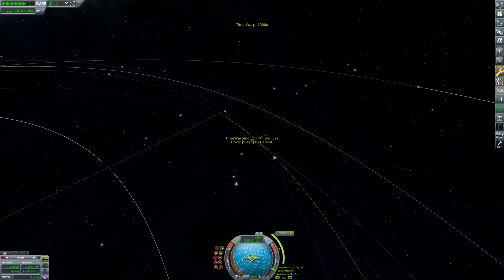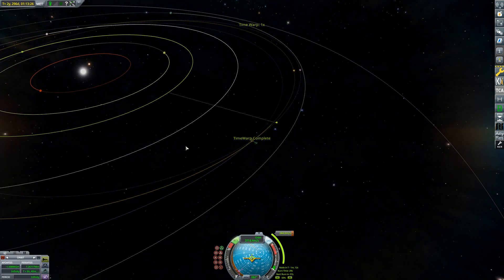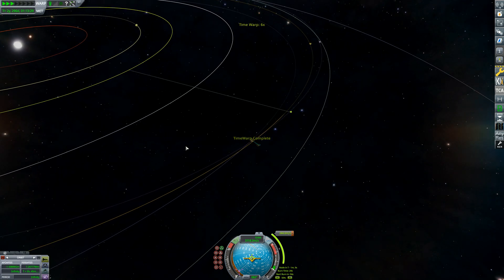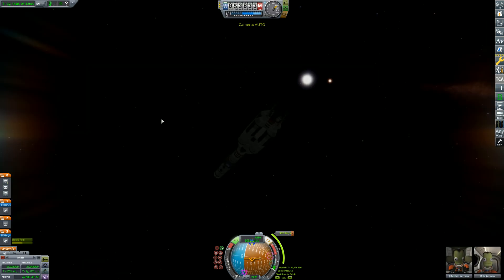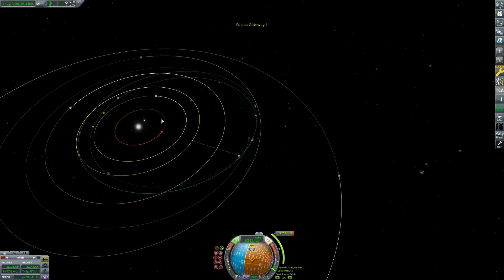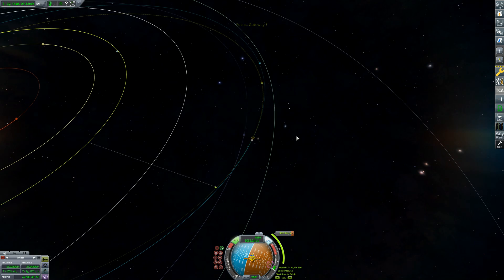We're going to start the burn in an hour and 48 minutes and see if we get an encounter with Road. The planets haven't lined up — Gateway and Road are in different positions — which means I've got to do a lot of time-warping to wait for an encounter. But for another 367 meters per second we can actually get an encounter with Road right now. Have you seen how much delta-v I have left? I have 3,500 — might as well put it to a little bit of good use.